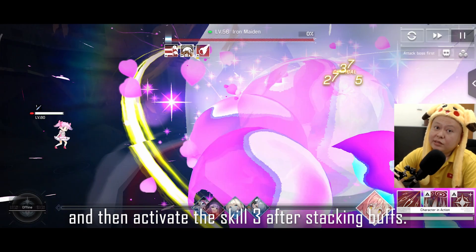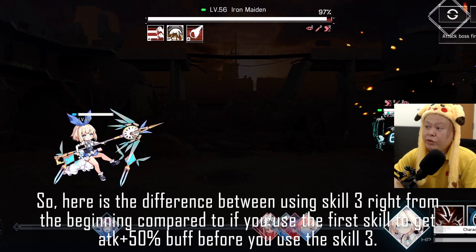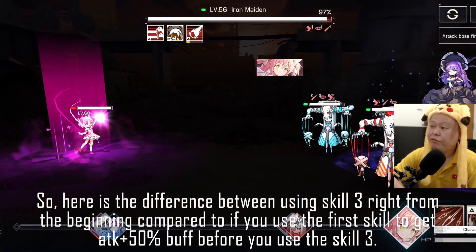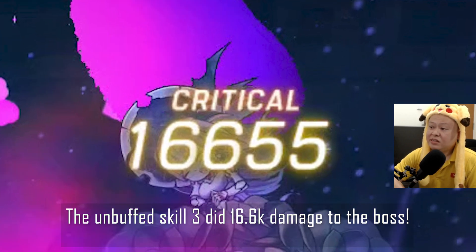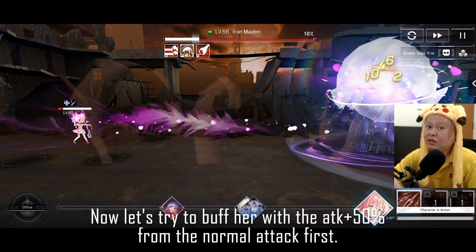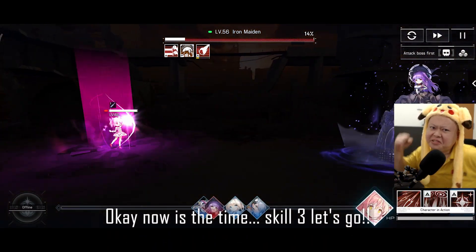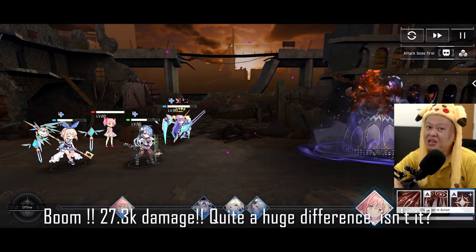Rather than using Skill 3 right from the beginning, you can attack normally, wait for the opponent's skill to activate, then use Skill 3 after stacking buffs — the damage could be insane. Here's the difference: the unbuffed Skill 3 dealt 16.6k damage to the boss. Now buffing her with attack +50% from Skill 1 first and waiting for the Skill 3 cooldown — boom, 27k damage. Quite a huge difference.